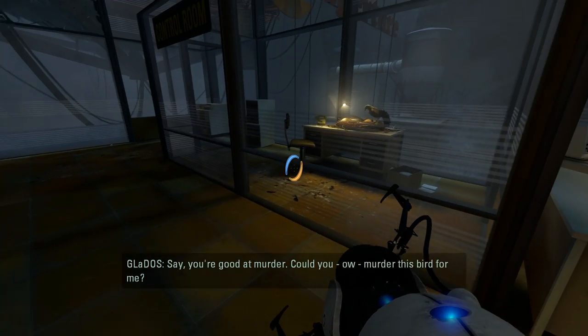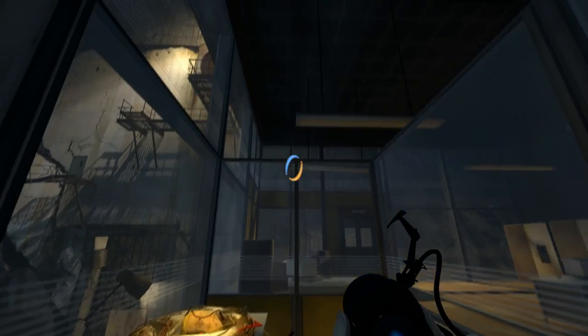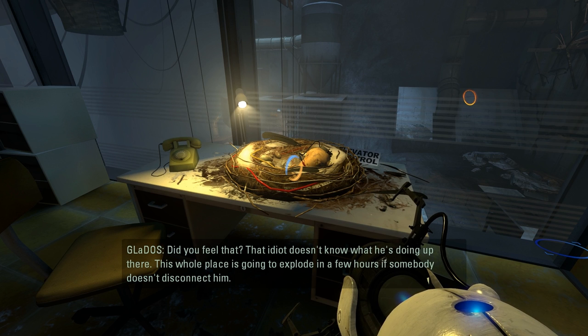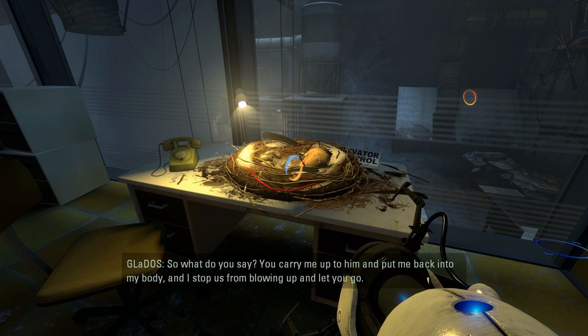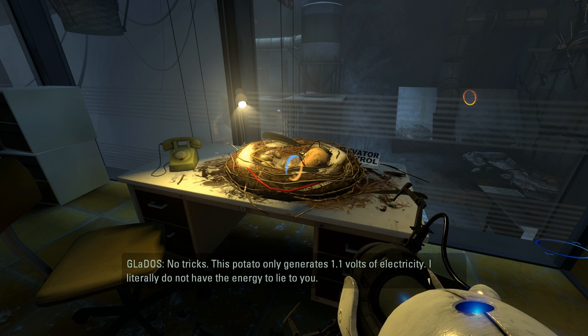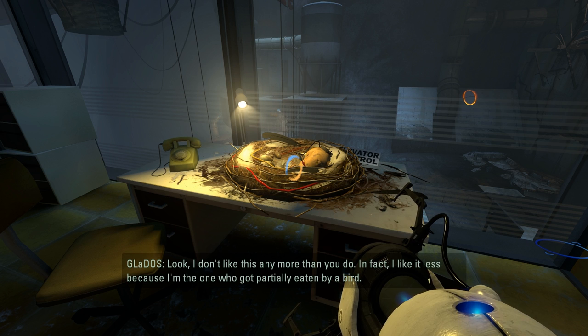Hey, you're good at murder. Could you murder this bird for me? Thanks. We can scare it off, anyway. That idiot doesn't know what he's doing up there. This whole place is going to explode in a few hours if somebody doesn't disconnect him. I can't move. And unless you're planning to saw your own head off and wedge it into my old body, you're going to need me to replace him. We're at an impasse. So what do you say? You carry me up to him and put me back into my body, and I stop us from blowing up and let you go. No tricks. This potato only generates 1.1 volts of electricity — I literally do not have the energy to lie to you. Even if I am lying, what do you have to lose? You're going to die either way. I don't like this any more than you do — in fact, I like it less because I'm the one who got partially eaten by a bird.